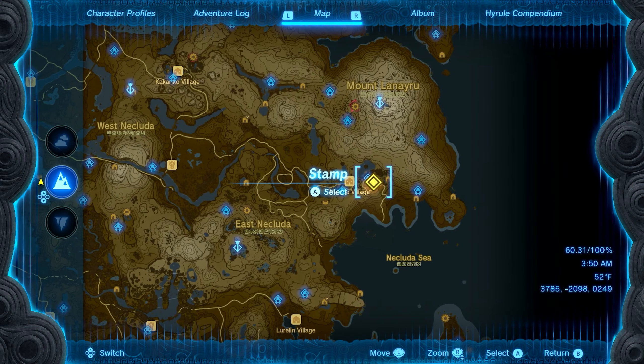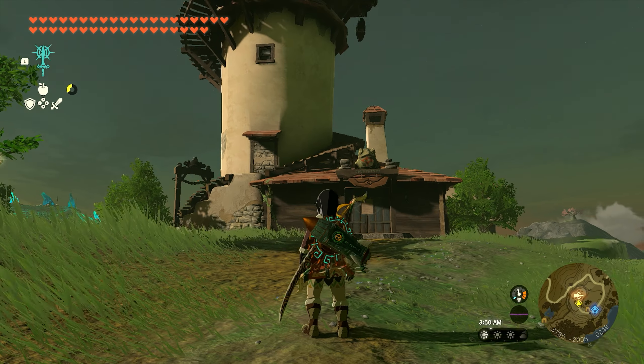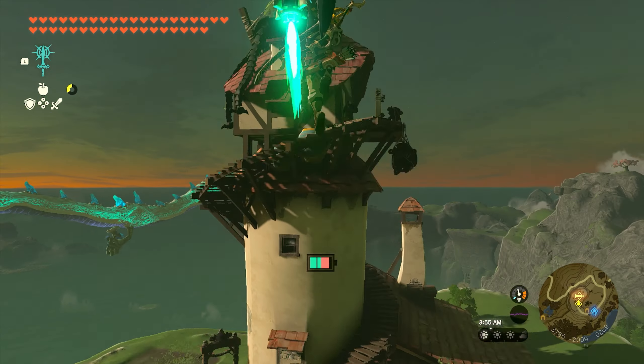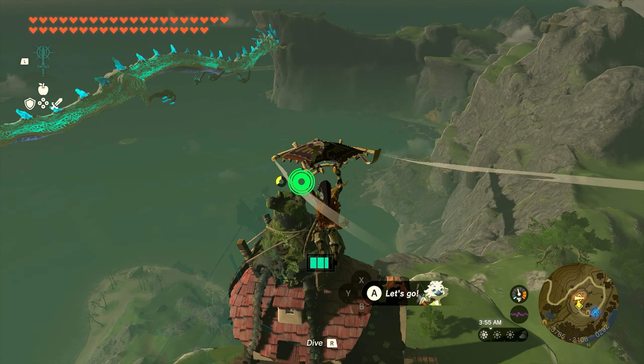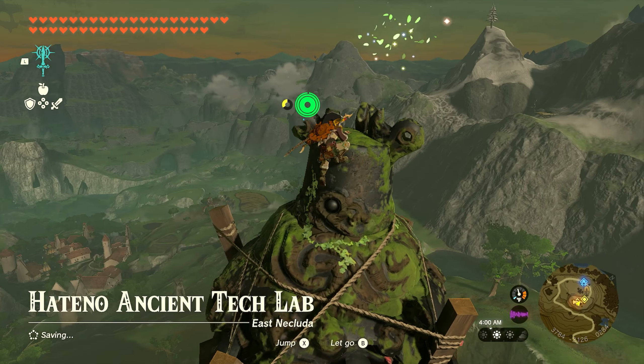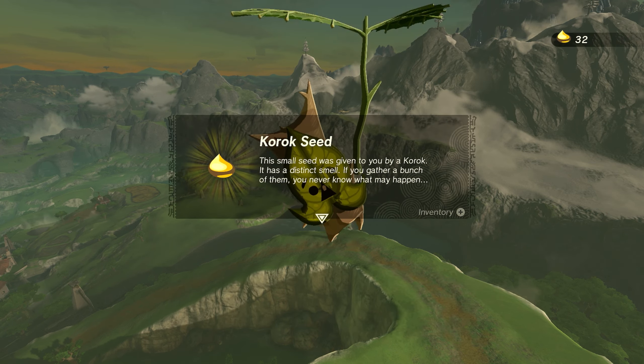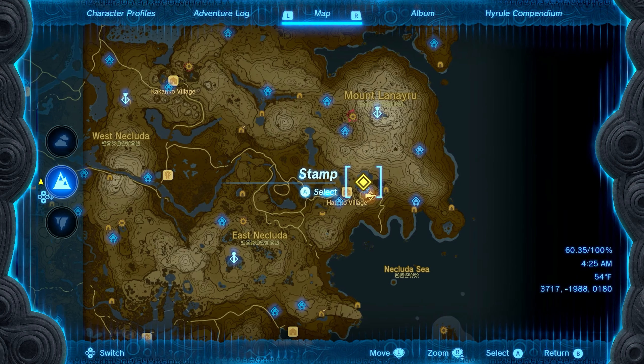Number seven is going to be on the building on top of the hill that's just south of the Retsam Forest. When you get over here, you need to make it to the very top — I put a rocket on my shield, but you can also just climb to the top of the building. Once you get to the top, you'll see a little cluster of leaves spawn that you can interact with, and you'll get seed number seven.